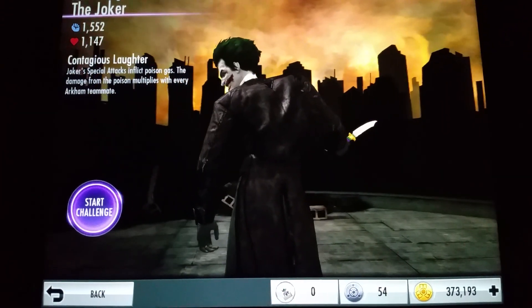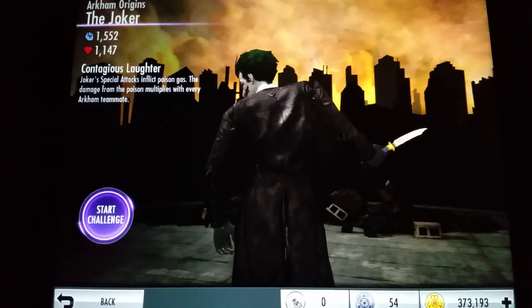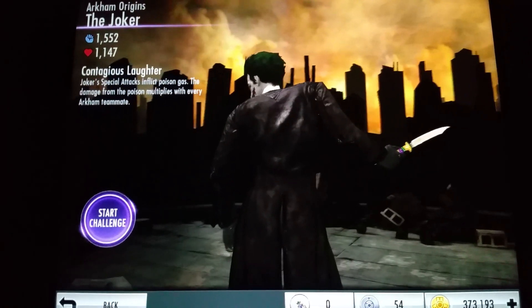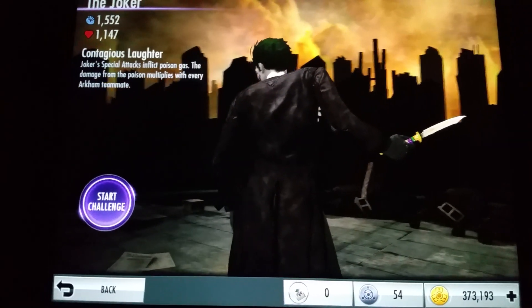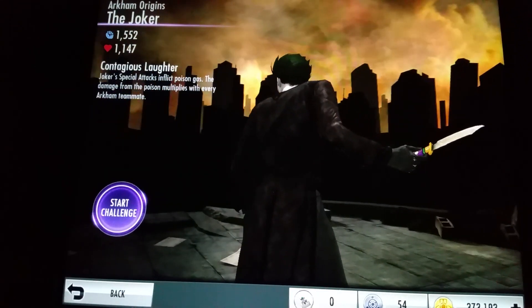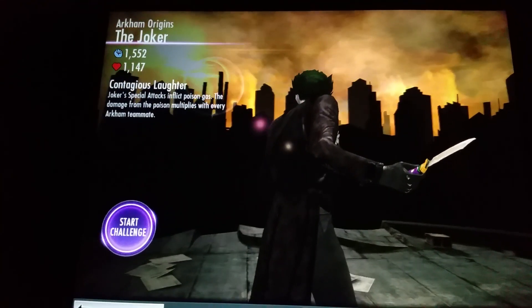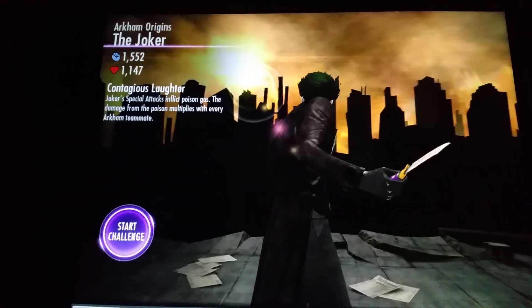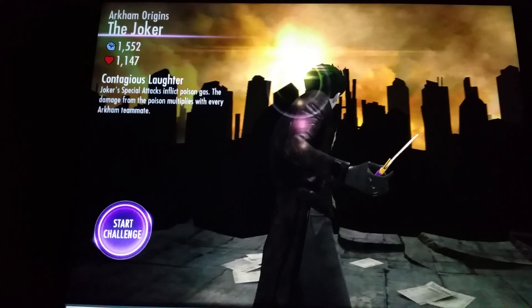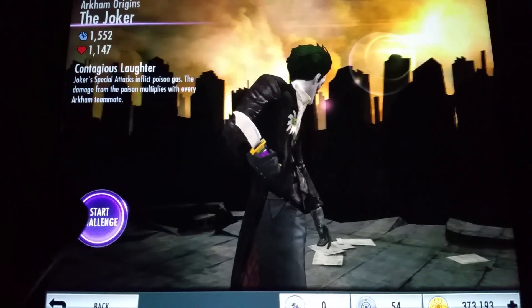Team him with any of those two or three and yeah, you're going to be doing a lot of damage. It obviously depends on how much you've ranked this character up and how much you've ranked up the move. Maybe throw on some crits or some damage boosts for even more damage. As you can see his stats — 1552 on his strength and 1147 on his health, with support cards. So very good stats on both.